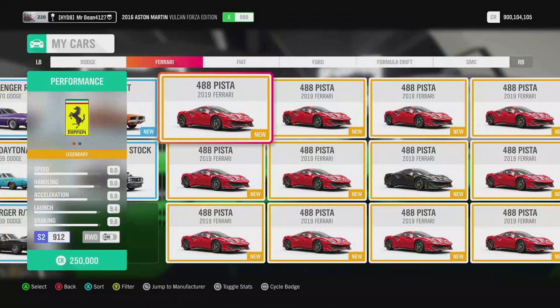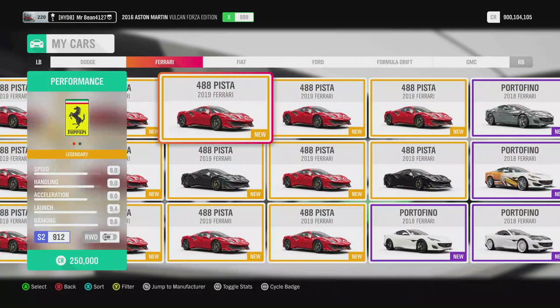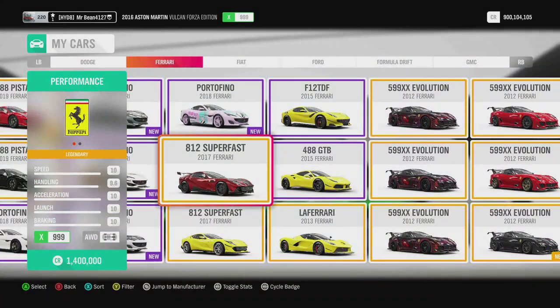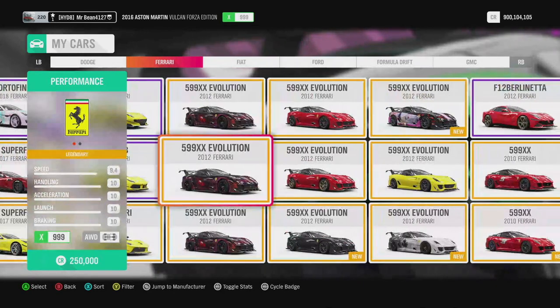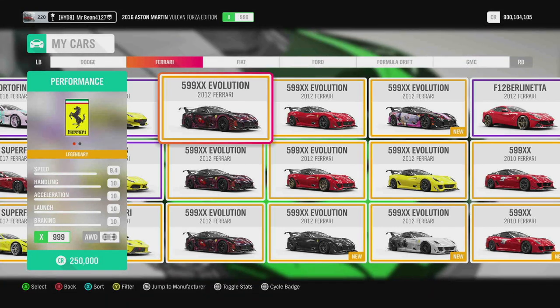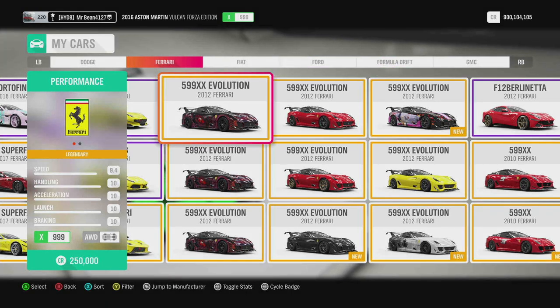I'm going to show you the kinds of cars that exist in this filter. Every single Ferrari I have, I auction sniped — I didn't pay full price for any of them. I have all these Pistas, which I can sell for 20 million — big profit. Portofinos still sell for 5-6 million. The 812 Superfast is your bread and butter: you buy them for 770k and they sell for 20 million — unbelievable. And then of course the Ferrari 599 XX Evolution, which most commonly shows up in these filters for 138k.